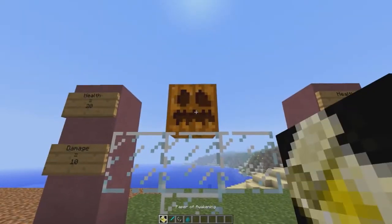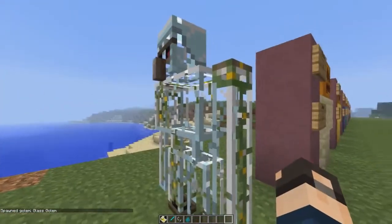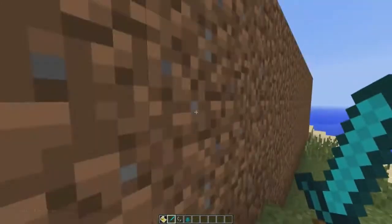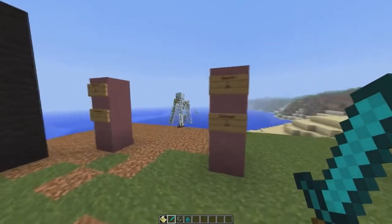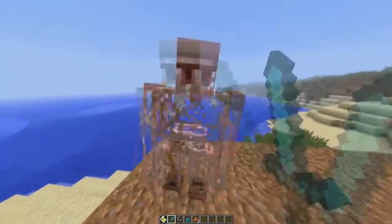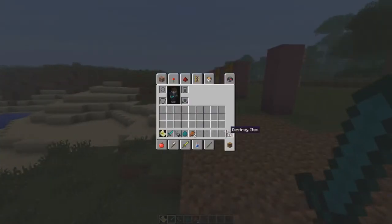Now let's spawn in the glass golem. He looks quite cool — I like the fact that he is see-through and they didn't just blur it out with blue, so you can actually see straight through him. He has 20 health and deals 10 damage to any hostile mob. As you can see he took that zombie out in 2 hits, and 2 hits from a diamond sword will take him out.